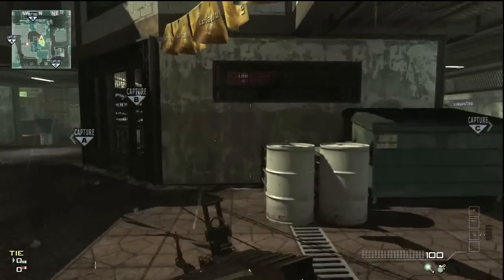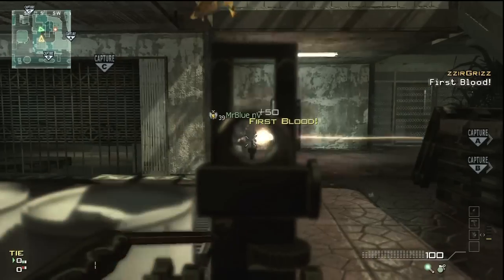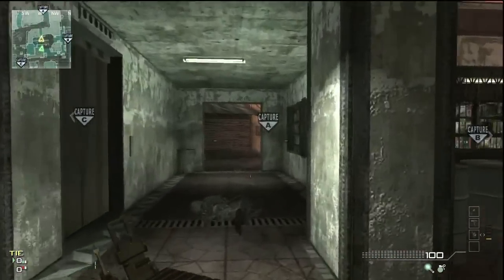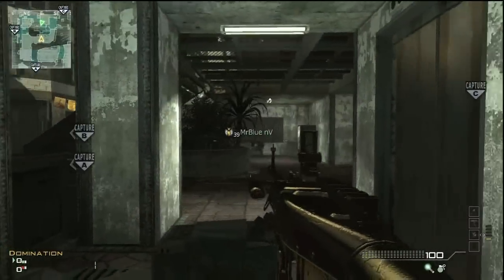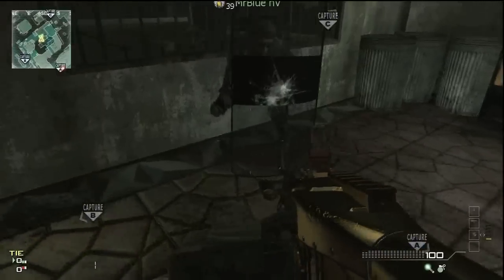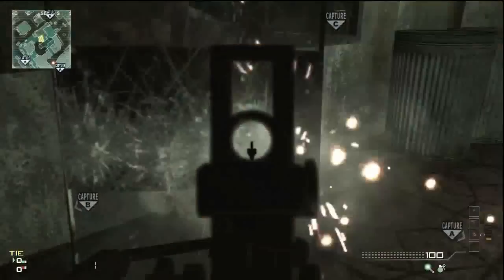Blue is going to be lined up with him in the doorway, and I'm going to be over here. As you can see, we're basically making a ninety degree angle with myself, Blue, and then the enemy. So wherever you're trying to shoot, you want to make sure your riot shield is looking in that direction, and your shooter should be off at a ninety degree angle — off to the side of that riot shield.